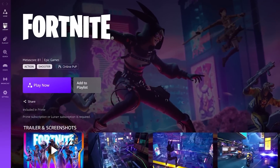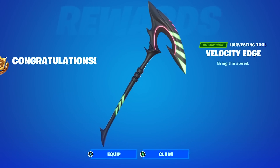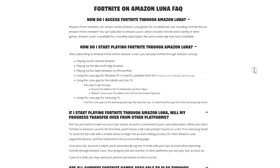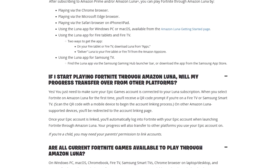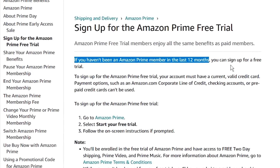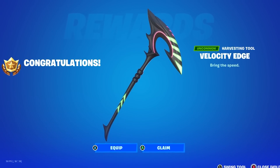Fortnite and Amazon Luna are now doing a cross promotion where you can unlock a free pickaxe. You'll need Amazon Prime, and once you have it, simply go to Amazon Luna and it will grant you the free pickaxe for playing Fortnite. If you don't have Amazon Prime, wait until the promotion is fully activated, then sign up for the 30-day free trial and cancel afterward — you can get this pickaxe for literally free.